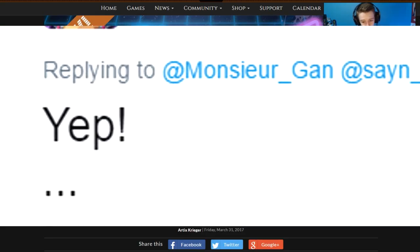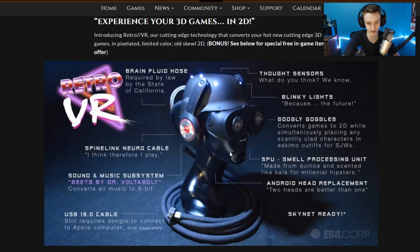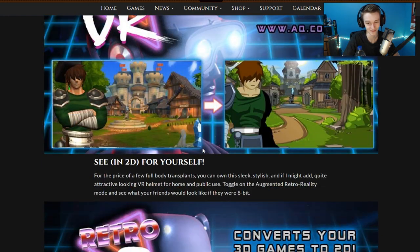Also, you can go to their website — they made a website. It's on RX.com, it's a link in-game. And there are some really cool little things, little Easter eggs and stuff to find on the website.